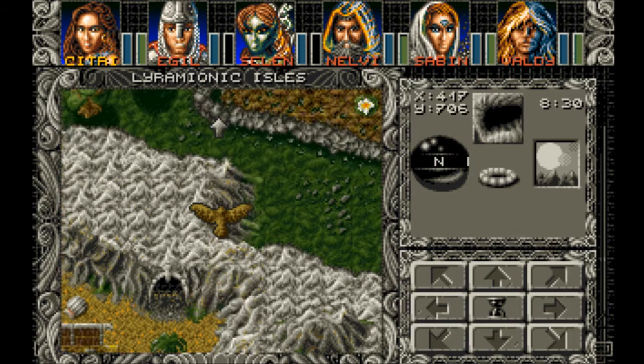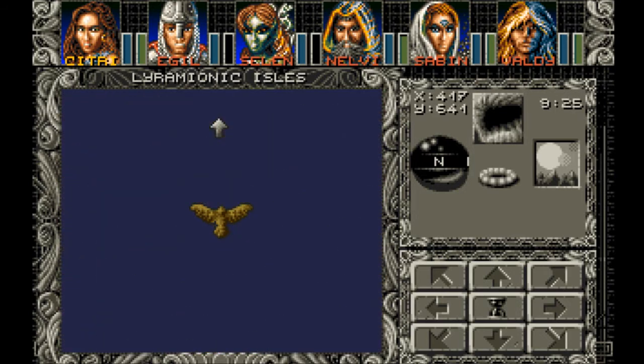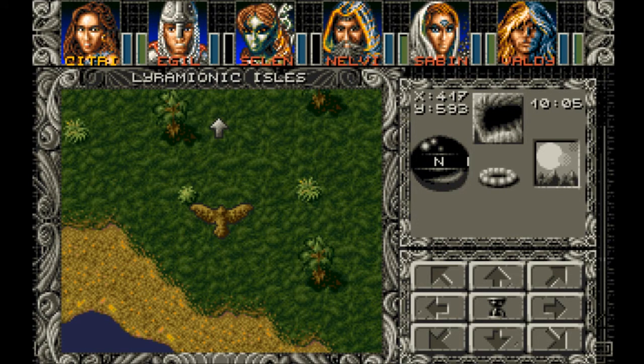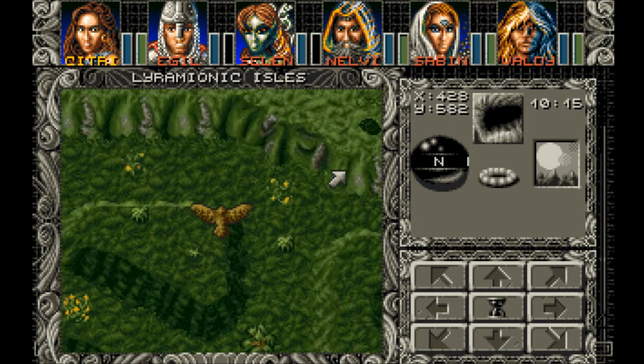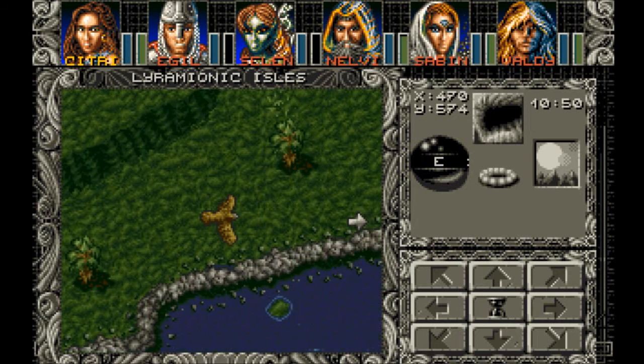Heading north. We have it in our player home — grandfather's home. So this is the island with the Tower, Bob's Tower. I have a map on the other screen.